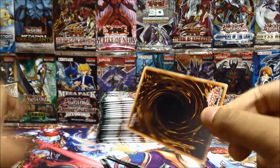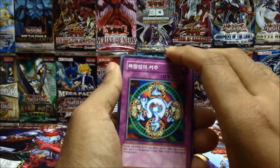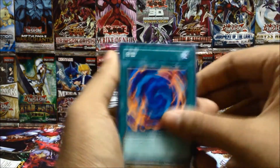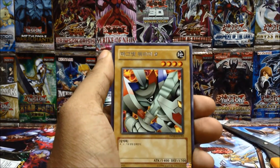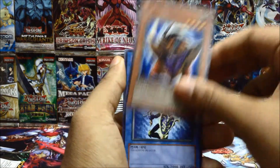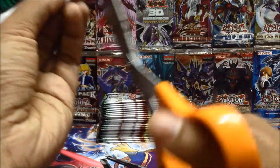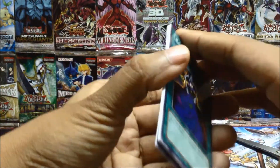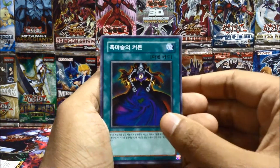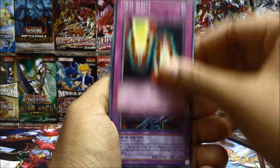Korean boxes are pretty weird sometimes — like maybe the first 20 packs you get no holos, and then you get like eight all at once. We got Polymerization, Beta the Magnet Warrior, Big Shield Gardna, and another Black Luster Soldier. Come on, give me a holo! But this set is just for fun — I wanted to open this to show you guys because I find it really interesting.